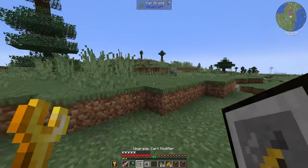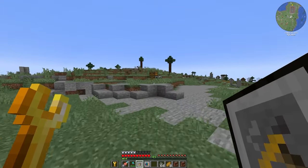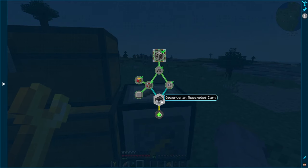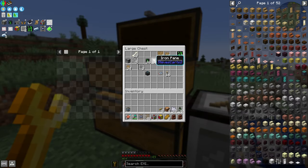I actually didn't read the quest properly and forgot to add the upgrade modifiers onto the cart assembler. But hopefully it's not too late — you just have to shift right-click these on. If I throw some coal in there, this guy's going to take 11 and a half minutes to actually craft. Hopefully our cart keeps the upgrades. If not, we'll just have to make another one, which isn't too bad. So we'll set up a small tree farm and hopefully get this guy going.